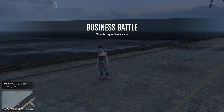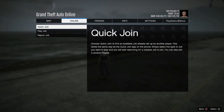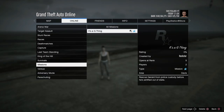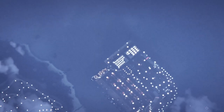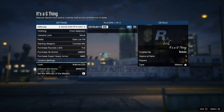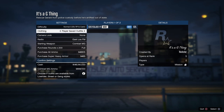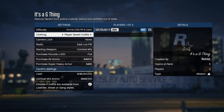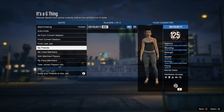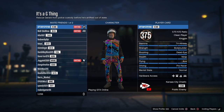Once you're back online, hit the Start button, go to Online, go to Jobs, go to Play Jobs, go to Bookmark, go down to Missions, and start up the G Thing job. It should be in the description — bookmark that job and start it up with your friend. Once loaded in, make sure that the clothing is selected as Player Saved Outfits.